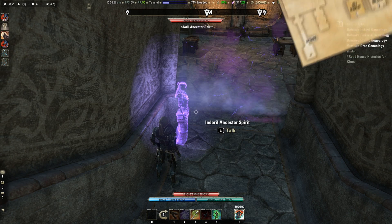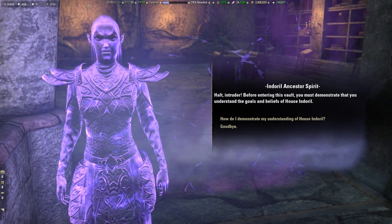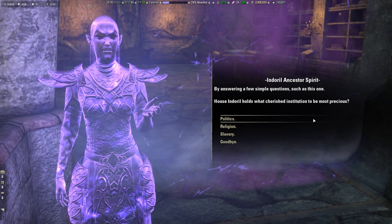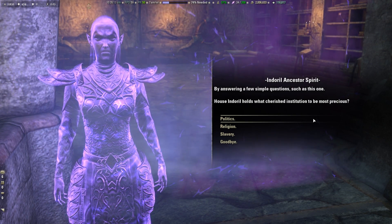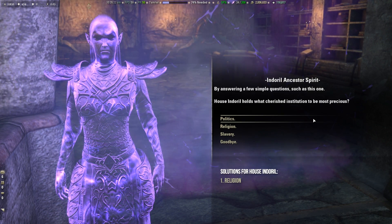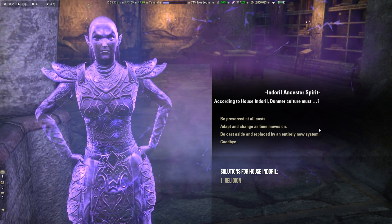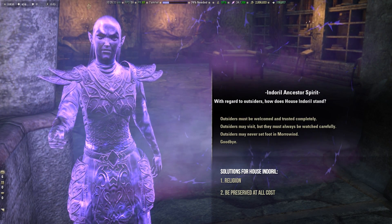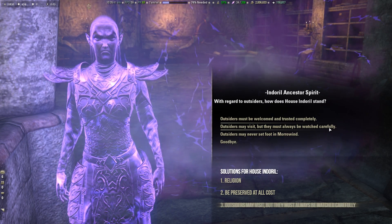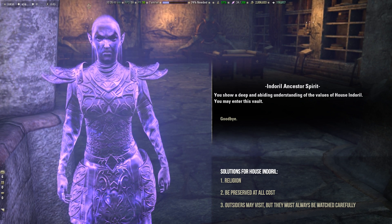We start with House Indoril. The spirit says: 'Before entering this vault, you must demonstrate that you understand the goals and beliefs of House Indoril by answering a few simple questions. Such as: What cherished institution does House Indoril hold most precious? According to House Indoril, how must Dunmer culture be preserved? And with regard to outsiders, how does House Indoril stand?' After answering correctly: 'You show a deep and abiding understanding of the values of House Indoril. You may enter this vault.'